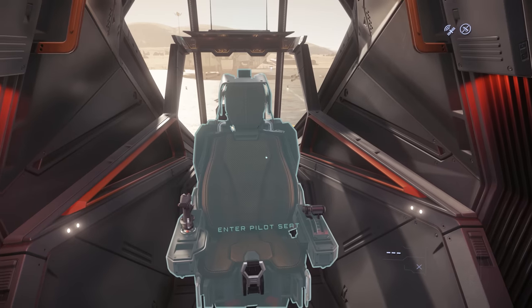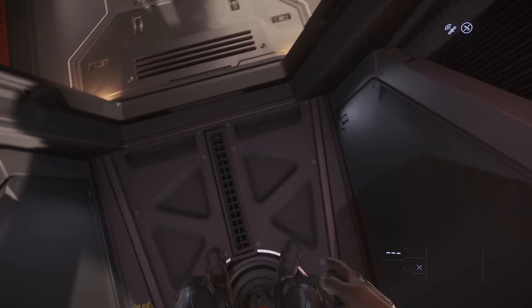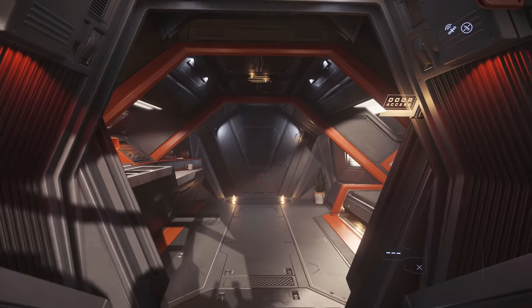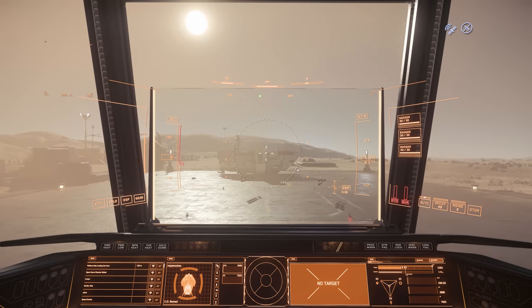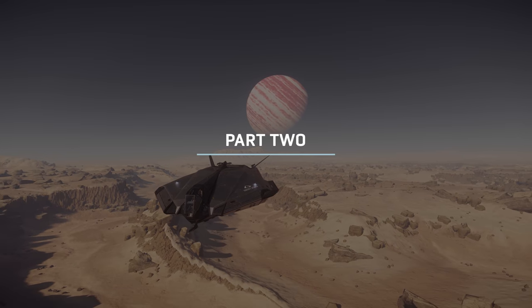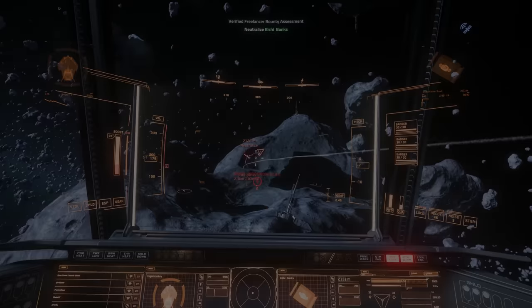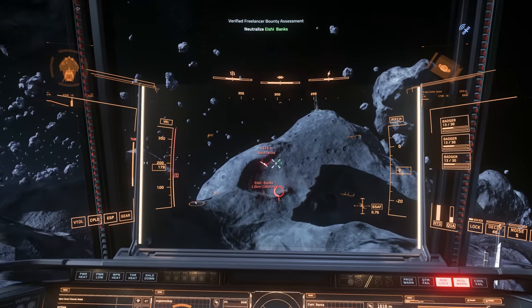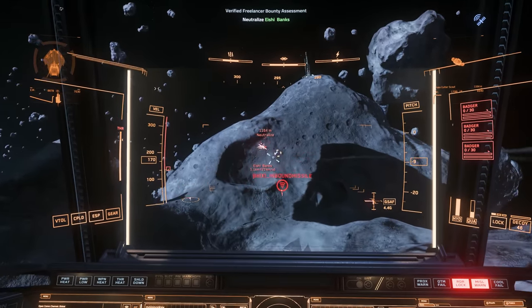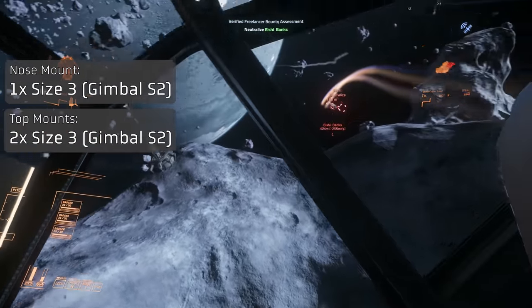And then right at the front is the cockpit. Armament on the Nomad comes in the form of three size three slots. By default, that's a gimbal equipped with a badger repeater. There's one weapon under the nose, and two at the top of the ship at the rear.